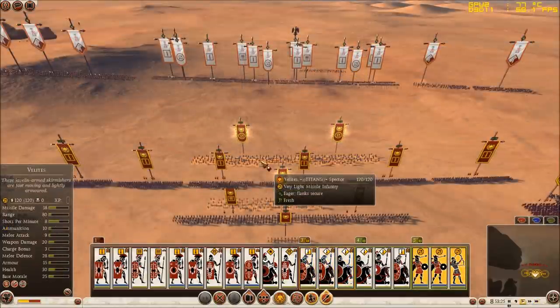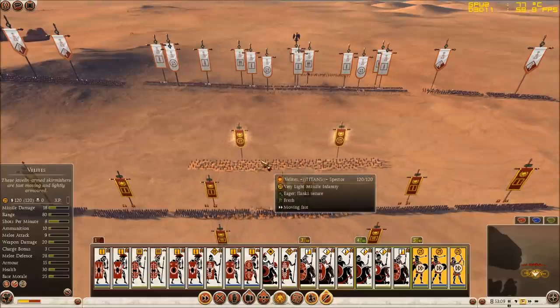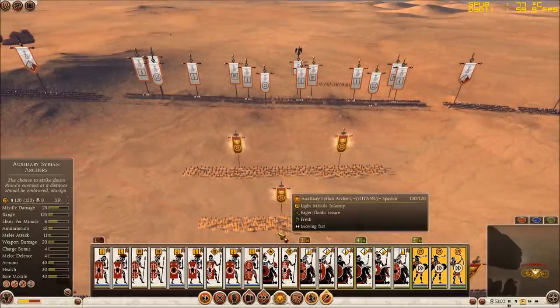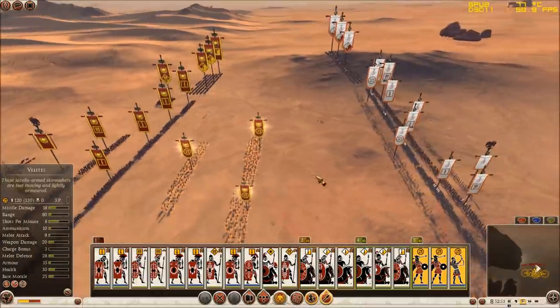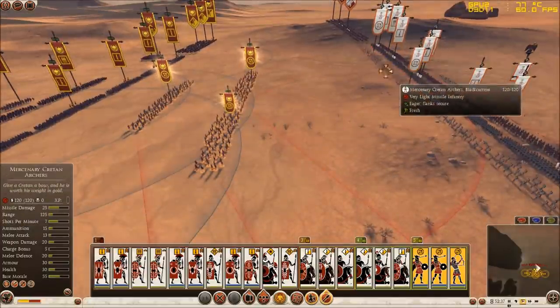This is an actual battle but my friend knows exactly what I am going to do, because I am just trying to slow the battle down so I can show you what and when to do it. My friend now knows that I am going to get my ranged units forward to get into range of his units. I have 2 units of Velites and 1 unit of auxiliary Syrian archers; he on the other hand has mercenary Cretan archers and he has 3 of them. They are not shooting as I have told him to toggle his fire at will off.